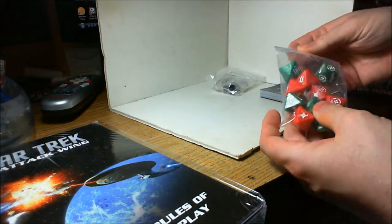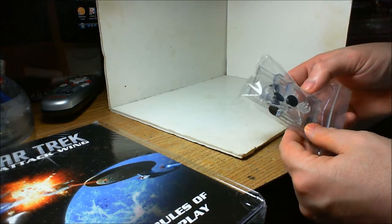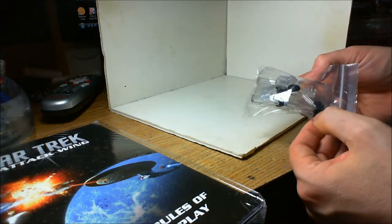Here are the dice it comes with — five of each. Three flying bases, six pegs, and the plastic for the new ring dials.